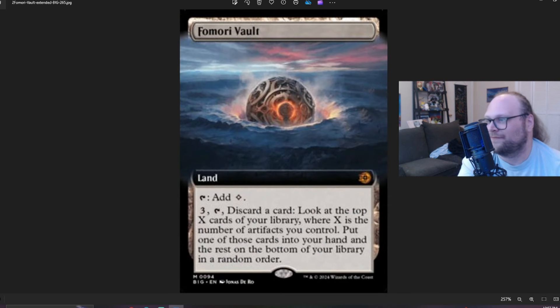Fomori Vault is another sort of Commander card that I actually think might have some real relevance in other formats. It's a land that taps for a colorless. You can pay three, tap it, and discard a card to look at the top X cards of your library, where X is the number of artifacts you control. Put one of those cards into your hand, and the rest on the bottom of your library in a random order. Card is good — really good. You don't have to sacrifice it to use the ability. You can activate it anytime you want. It's artifacts you control — this could have very easily been non-token artifacts, but it just isn't.